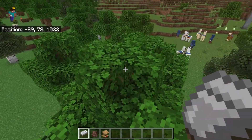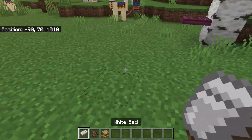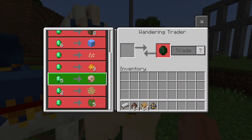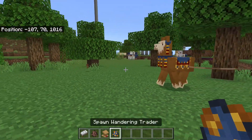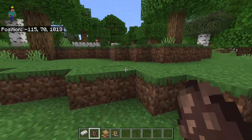But if you do want to play around with these things, not only have villagers changed, but wandering traders have changed too. Arguably this is one of the more positive things, because now you can actually get emeralds from wandering traders, as well as logs and other types of things like that. There is some good with the bad, but it depends on who you're talking to when it comes to the main villager trading changes.